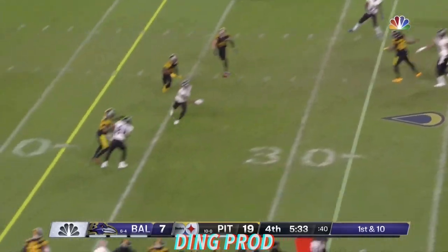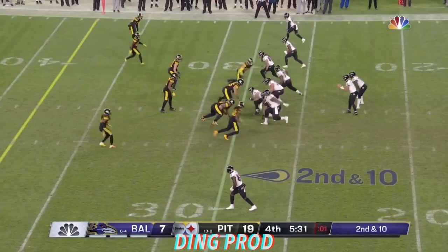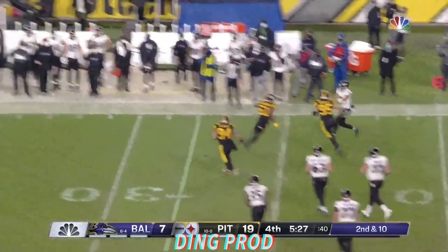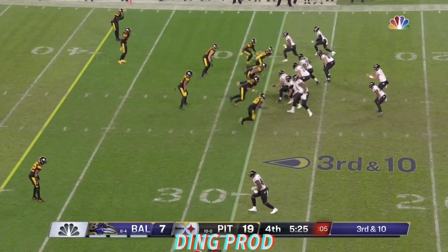Here's McSorley, first down — his throw is incomplete, off the hands of Dez Bryant. Second and ten, bringing pressure. Escapes the pocket, no flag down back there, and almost intercepted. The guy who usually has a show back there.